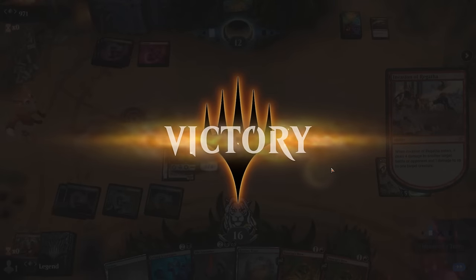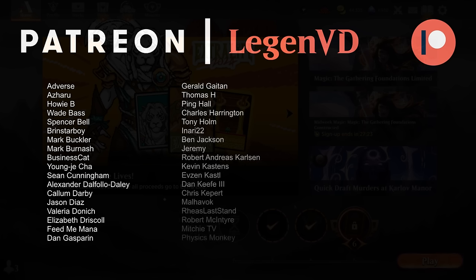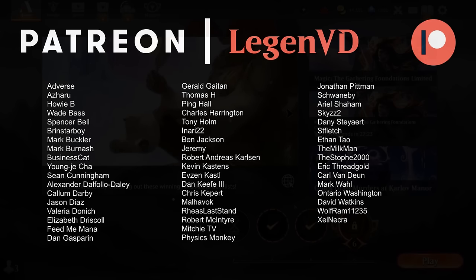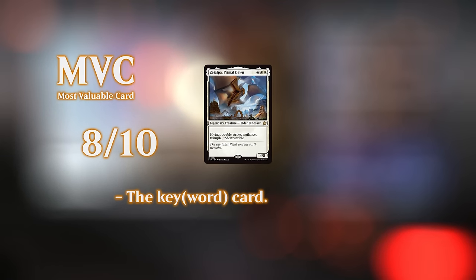Overall, the red-black Scavengers deck is novel and fun — it's not entirely clear whether it's a strict upgrade over classic reanimator, but if opponents aren't expecting Scavengers it can catch them off guard. Making a three-mana creature with indestructible and double strike is quite valuable, and lifelink is a great way to beat aggressive decks. The deck isn't expected to be a highly competitive staple since it's fairly easy to hate out by keeping up removal to prevent the Scavengers trigger from resolving.